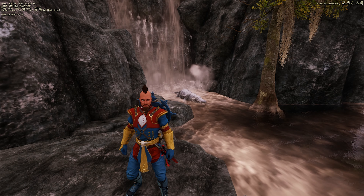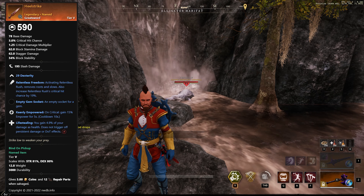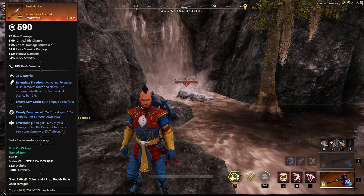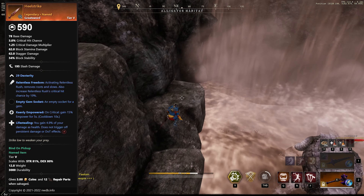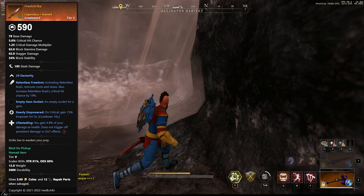The four main named drop items that you'll want to farm from this boss: the first is Hellstrike, which is a really fantastic greatsword with the perks Relentless Freedom, Keenly Empowered, and Life Stealing. This sword is great if you find yourself getting locked down with roots or slows all the time and maybe don't have enough freedom to get out of them in time.